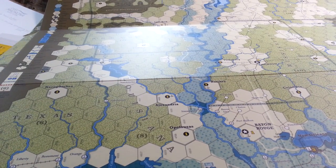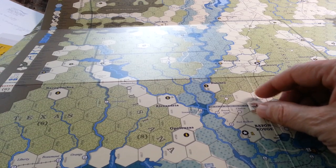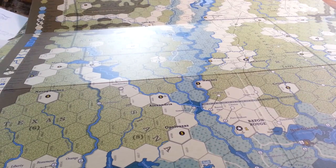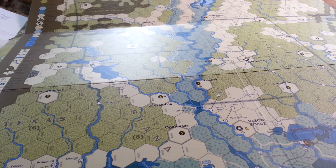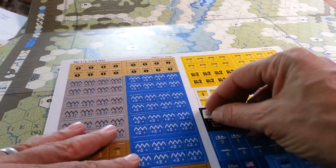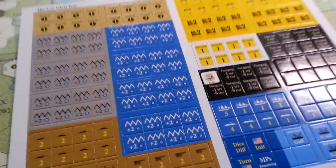It's hard to give you a feel for the hex size, but here's a regular size counter from OCS for comparison. I think these are half-inch counters, and if you put those on here you'll see the size difference — the hexes are noticeably larger.